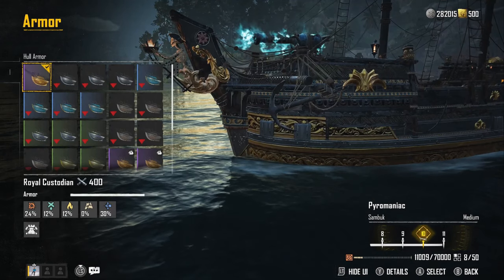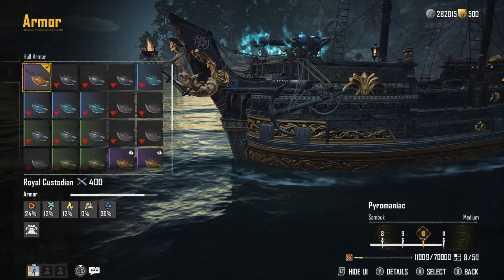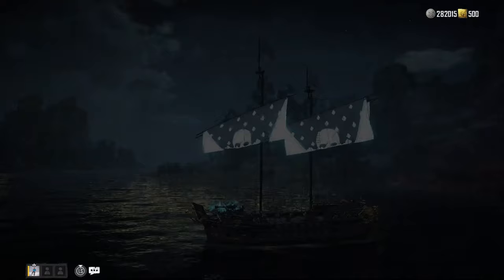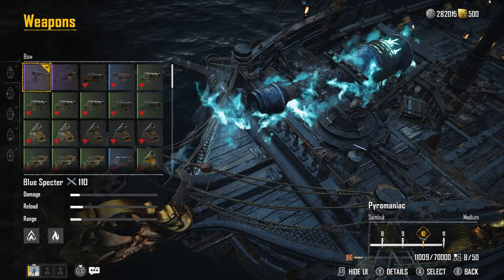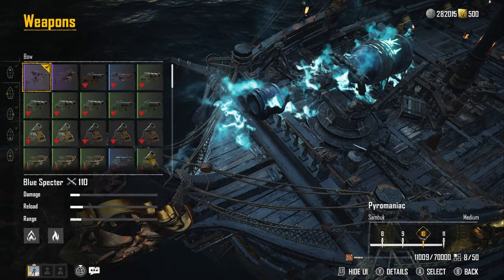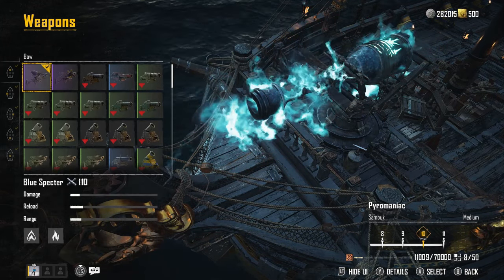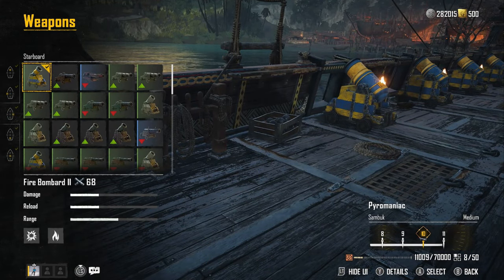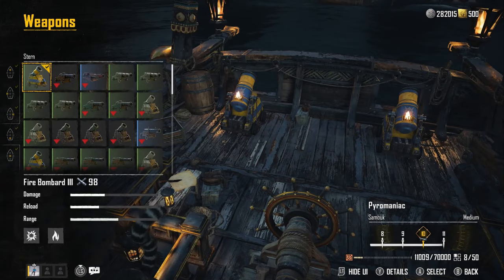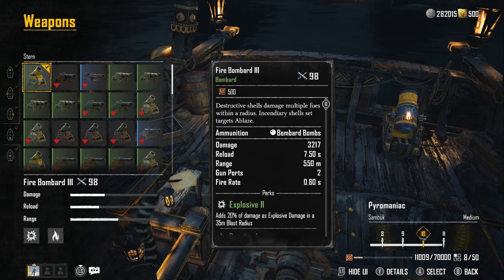We also have the elemental damage multiplier for the Sea Fire by 19 and front weapon damage increased by 10. For armor, I'm running Royal Custodian on all my ships — there's a video on the channel if you want to get it. For weapons, I have the Blue Spectre, which you can get from the ghost ship, and there's also a video on the channel for farming that. On the sides I have Fire Bombard Tier 2.